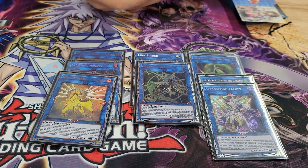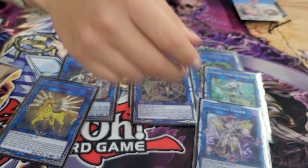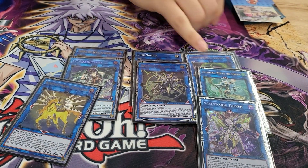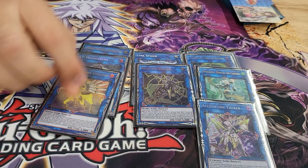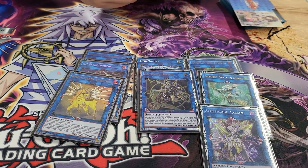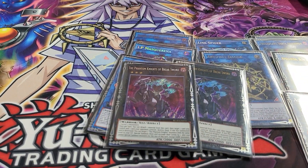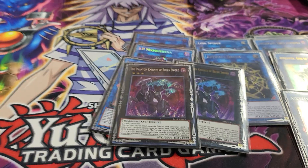Of course we have to play Access Code — you can't respond to the pops. You're probably seeing about three, maybe four pops. Got the Wind-Light-Dark — good card, love it. Gotta play two Break Sword: one for combo and then one for Zeus.